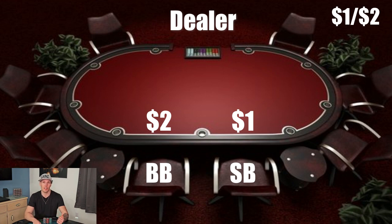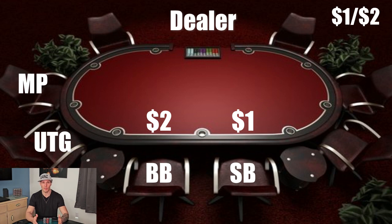To the big blind's left — remember, clockwise — is the under the gun. I'm not really sure where that name came from, or any of the position names to be honest. If you guys have any idea, let me know in the comments. But the under the gun is the next person in the betting order. And to that player's left is the middle position. That name is a little easier to remember because middle position is in the middle of the table, middle of the order.